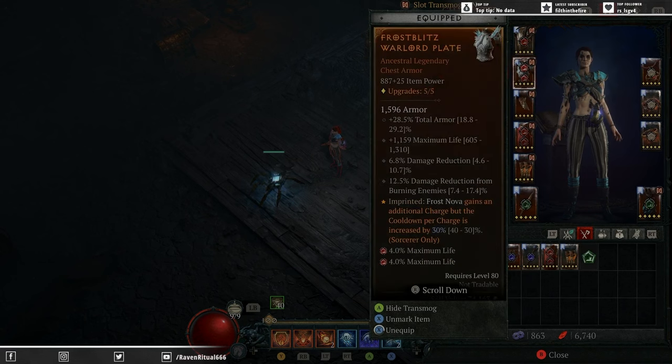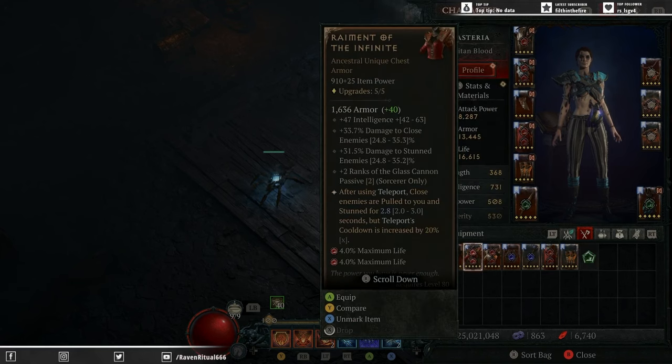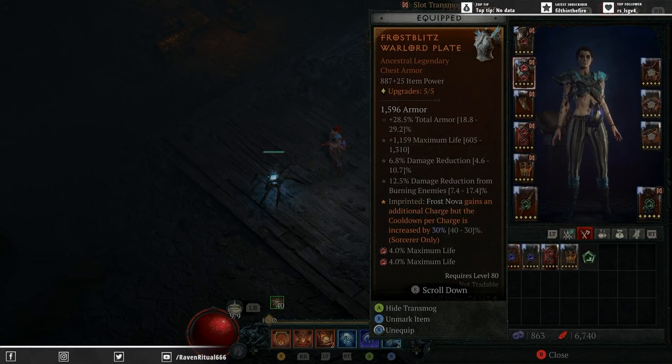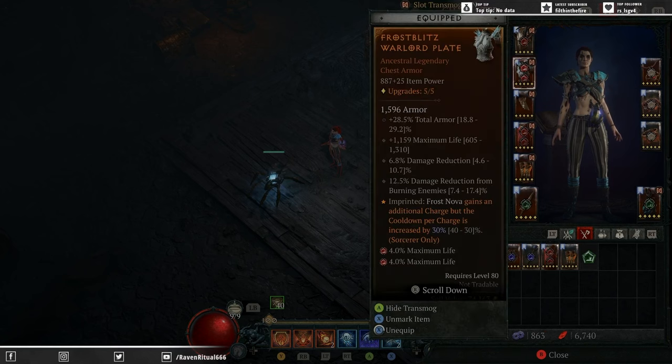For the chest piece, I have tested running Raiment — it is very good for lower levels as you're getting a lot of extra damage. But for Nightmare Tier 100s you really need that armor to reach armor cap, that max life, damage reduction, and damage reduction from burning enemies. As you can see, we're at our armor cap now of over 13.3k. Total armor is probably the most important thing you can have. I'm running damage reduction and damage reduction from burning, but you could run damage reduction from close or distant depending on what you get on your other gear slots.